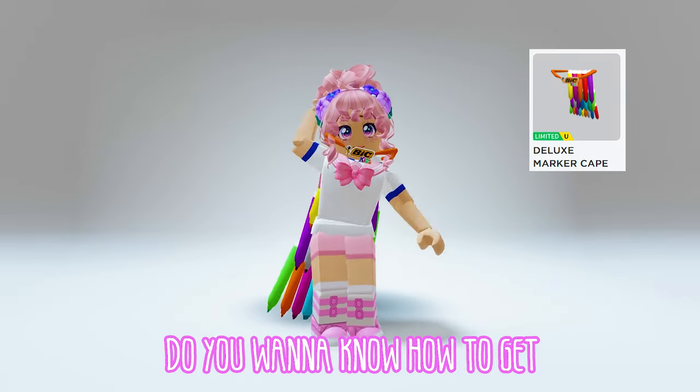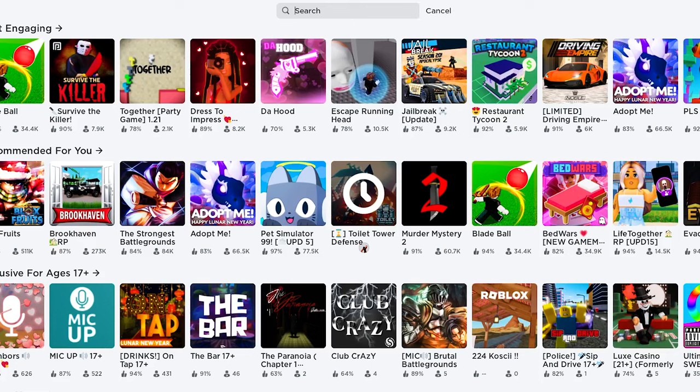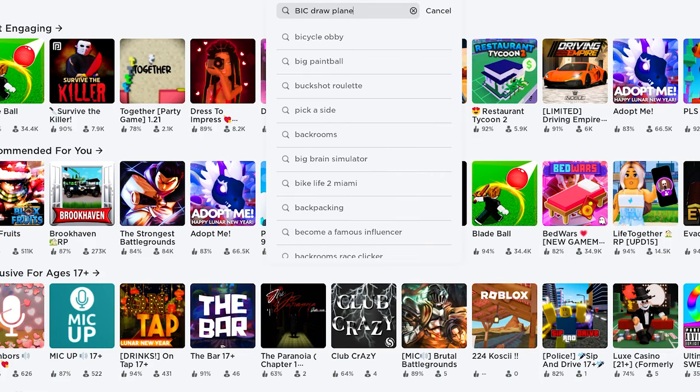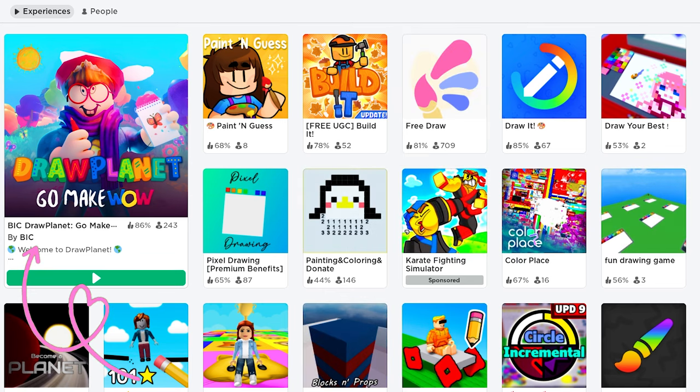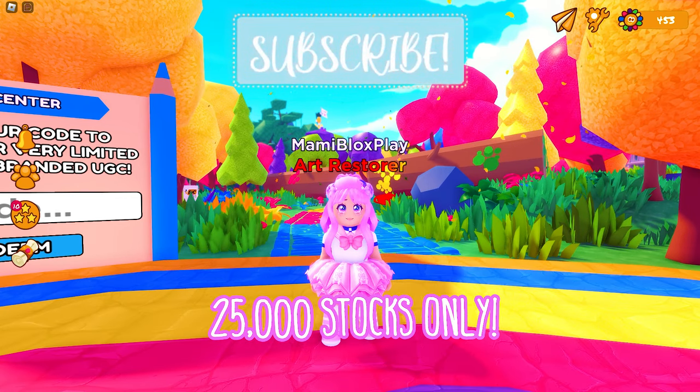Hi guys! Do you want to know how to get this Roblox item for free? Let's go! Join the game called Bic Draw Planet by Bic — this icon. This game is currently giving away a limited deluxe marker cape with 25,000 stocks.